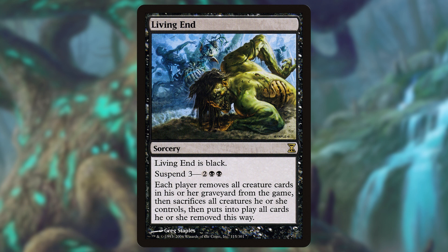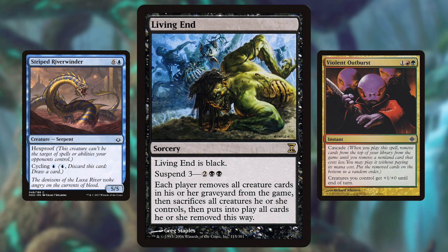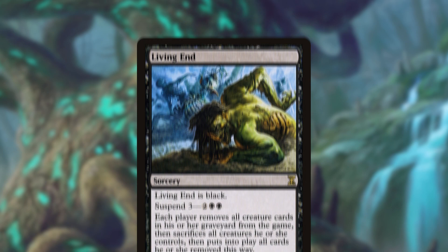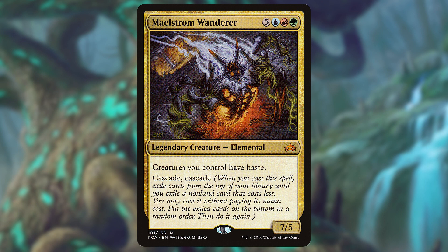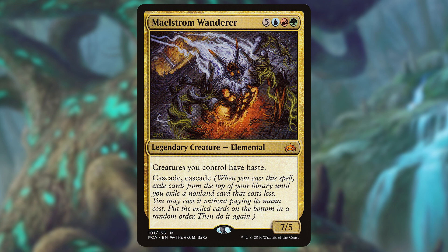One of the most popular decks in Modern currently is Living End. It's a hybrid combo reanimator deck that uses high cost cycling creatures and cascade spells in tandem to reanimate a large threatening board as early as turn three. The way it does this is having every card of the deck cost three or more, so that when a cascade spell is cast, it always hits the zero mana Living End. We'll be using a similar design philosophy in our deck, making the only hits for both cascades into a one-two punch that takes out the table in one swing.